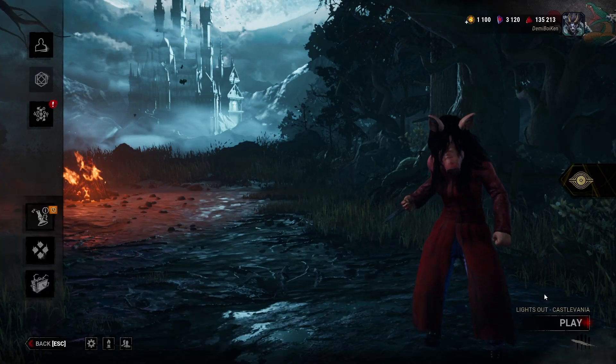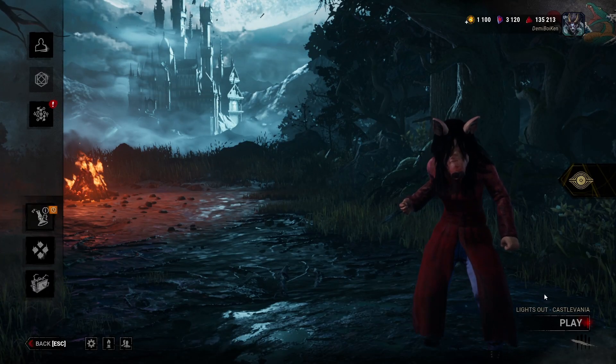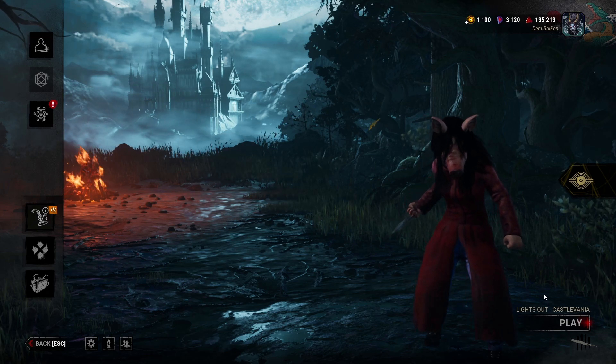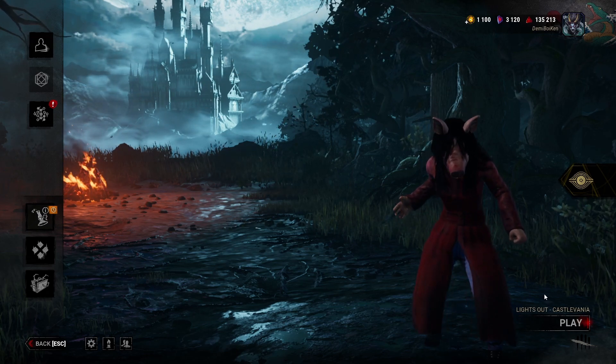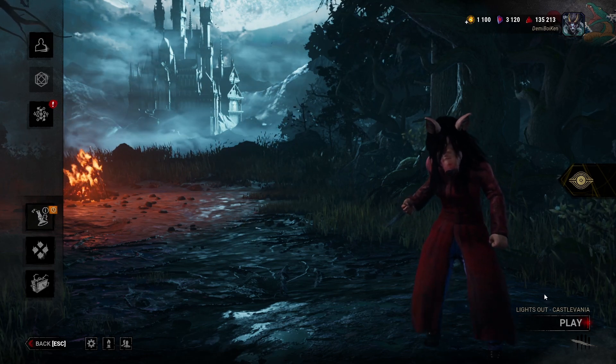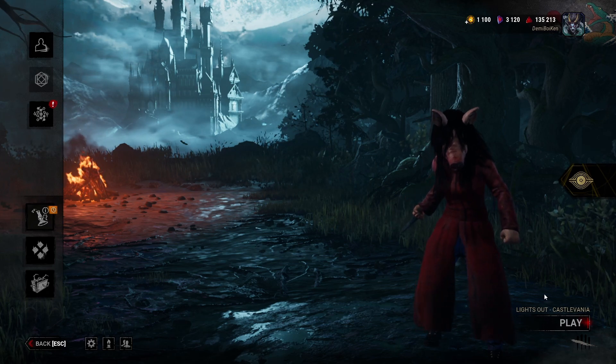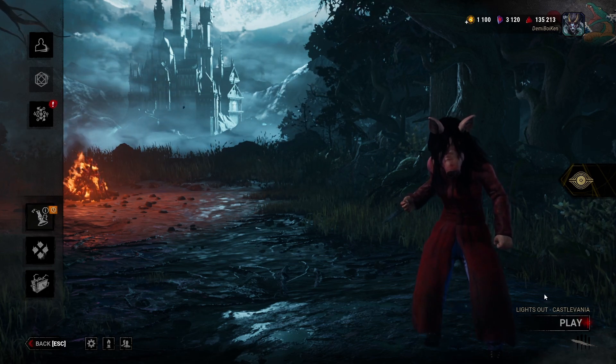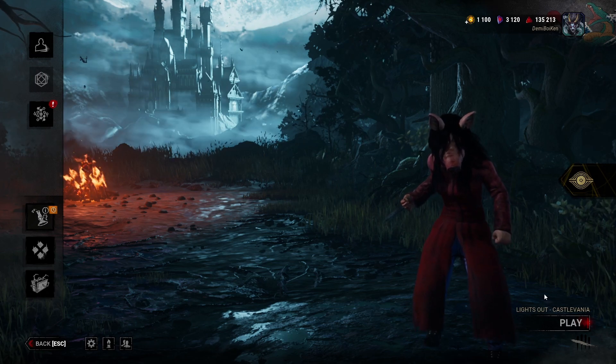Welcome back, my little weirdos, for Dead by Daylight. My name is Ken and we will be looking at - well, not new, but Lights Out is back. They've done this once before, and now they are doing it Castlevania style. Survivors will have candelabras they can carry around and put on gens to help them find them.